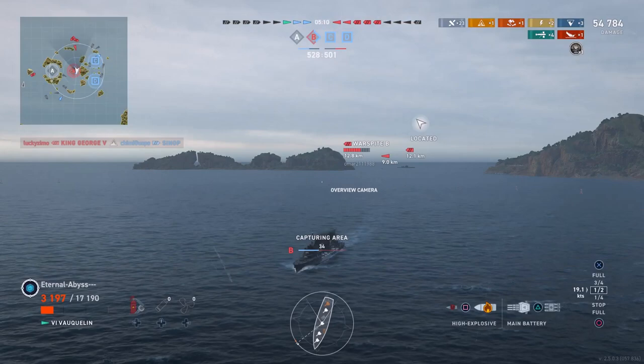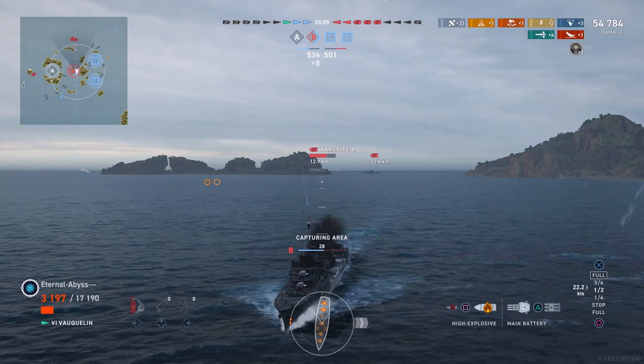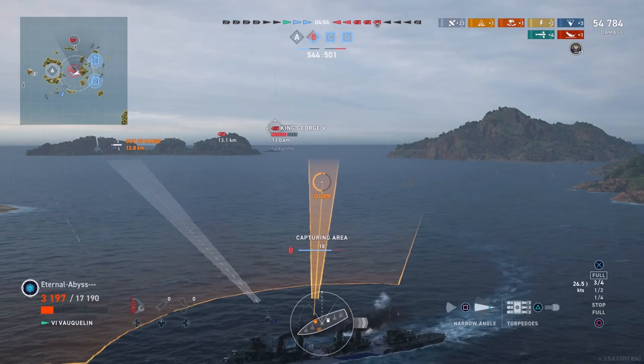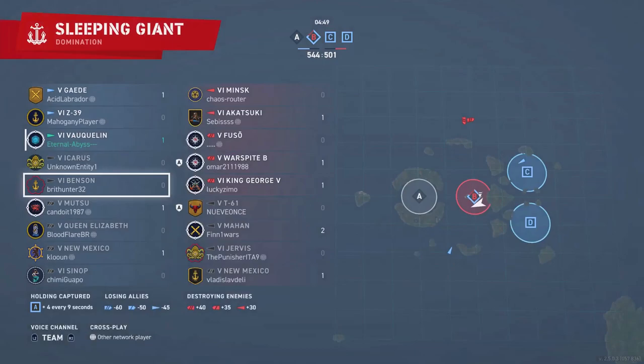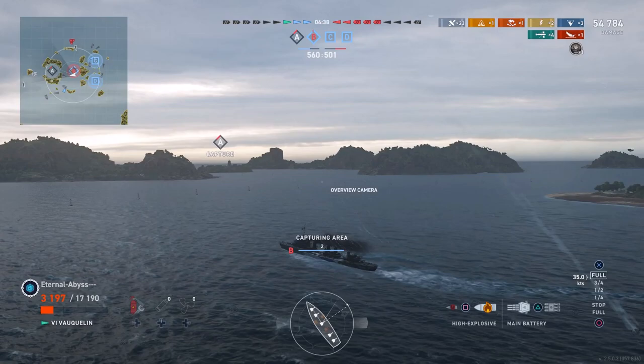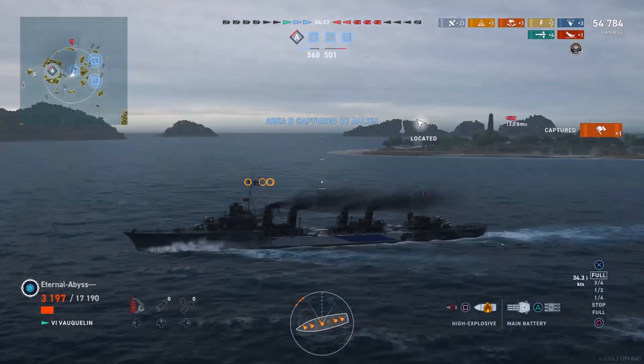There are only three destroyers left on Eternal Abyss's team versus two destroyers and three battleships. The enemy consists of an Akatsuki, a Minsk, a Fuso, a King George V and the Warspite. Eternal Abyss's team has a Vaquilin, a Z-39 and a Guidy. The enemy starts to flip the Alpha objective just as Eternal Abyss finishes flipping Bravo, giving the friendly team a three capture-point advantage.